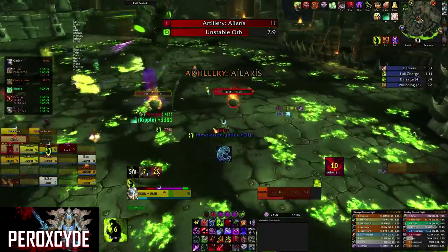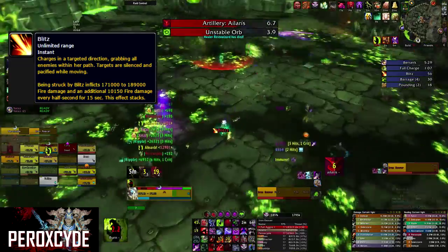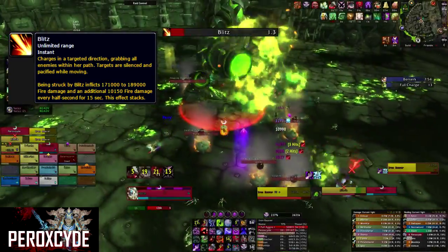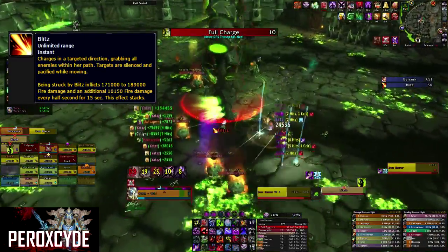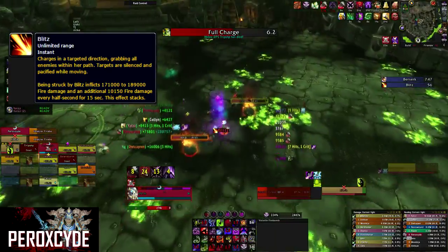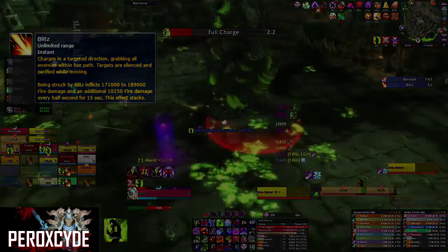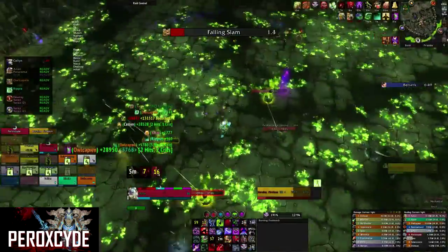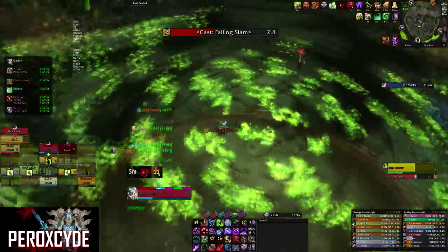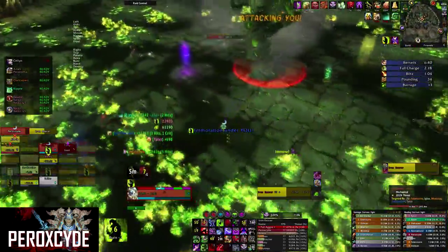The last ability in phase 1 is called Blitz. She faces a random direction and charges toward that location. If you are in her path, you will be picked up and suffer initial fire damage, and you will also get a DOT called Blitz that deals fire damage and stacks. When you see fire patches on the floor and she performs certain abilities, those patches of fire will move, so make sure you're not standing too close to them.